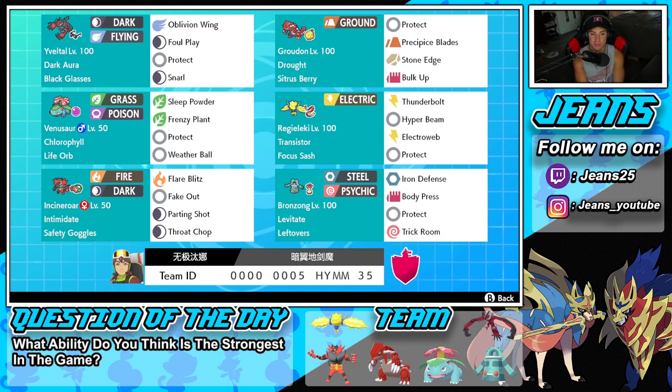Second Pokemon is Groudon. We've got the Groudon and Venusaur combo on this team. Groudon is rocking Drought alongside the Sitrus Berry, with Protect, Precipice Blades for STAB, Stone Edge for coverage, and Bulk Up to boost attack and defensive stats. Middle left is Venusaur — it pairs up perfectly with the Groudon. It's got Chlorophyll to double speed in the drought, Life Orb as its held item, and then Sleep Powder, Frenzy Plant, Protect, and Weather Ball. Fourth Pokemon is Regilecki — just phenomenal for damage and speed control with Transistor and Focus Sash.